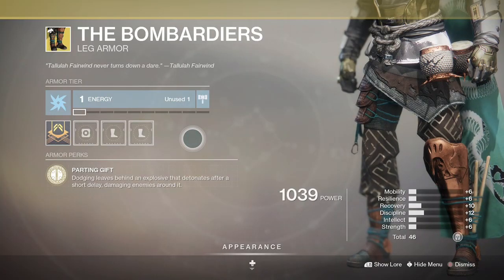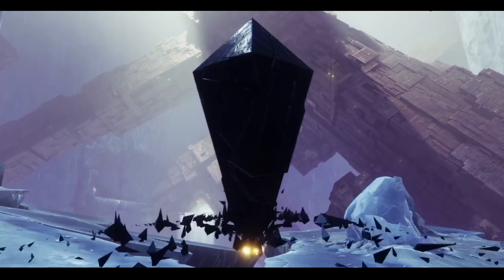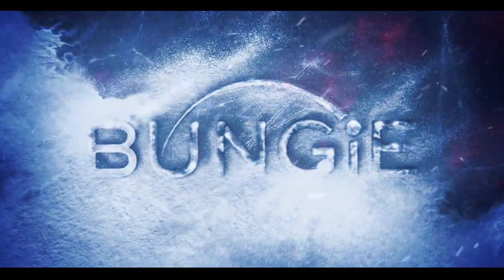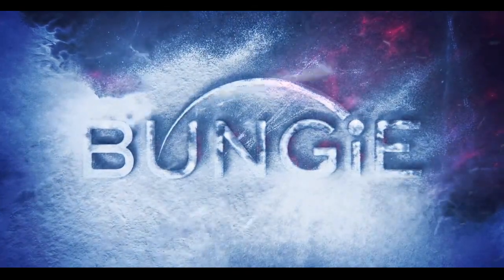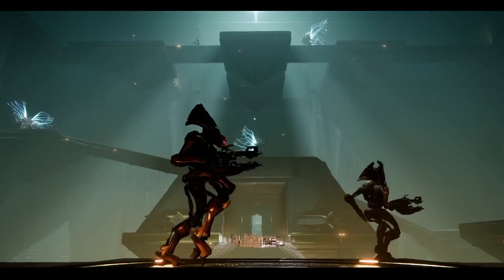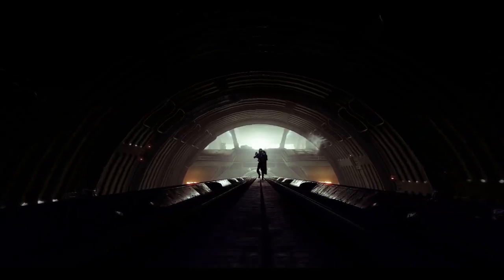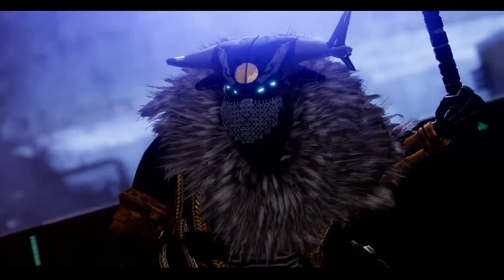The Bombadiers, however, are a different story. Parting Gift is the intrinsic perk whereby dodging leaves behind an explosive that detonates after a short delay, damaging enemies around it. So not only will you be slowing enemies down with the aspect, but you'll also be blowing them up with this exotic. Definitely not quite as handy as Gemini, but they give you a step up in landing that final blow in PvP, not to mention the increased utility everywhere else.